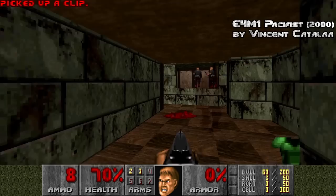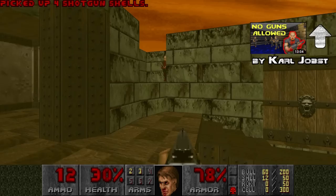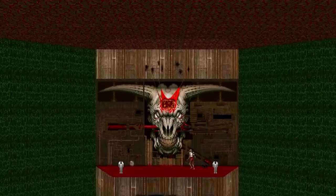In the Doom speedrunning community, completing the game without harming demons is known as the pacifist category. A number of videos have been around showing how this challenge can be difficult, or sometimes outright impossible. This is definitely the case for the Icon of Sin, Doom 2's final boss, located at map 30.